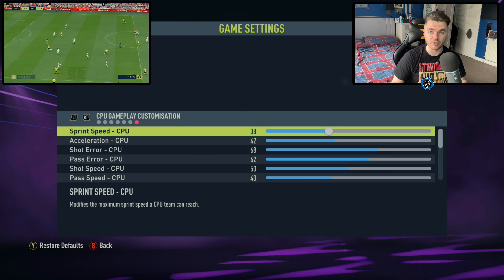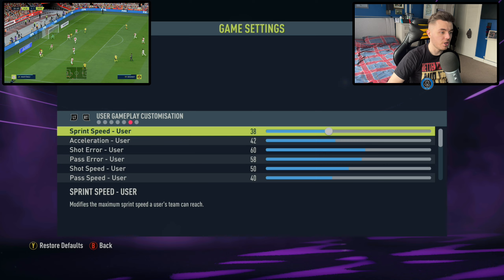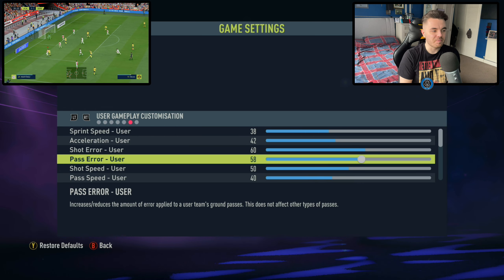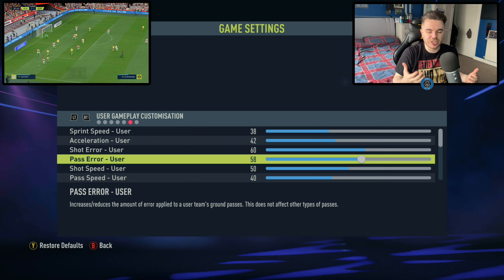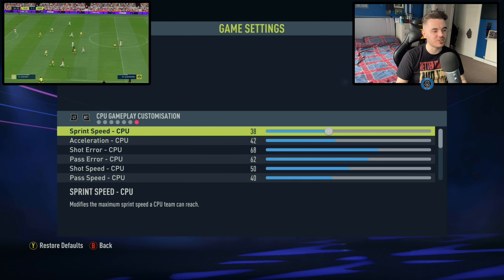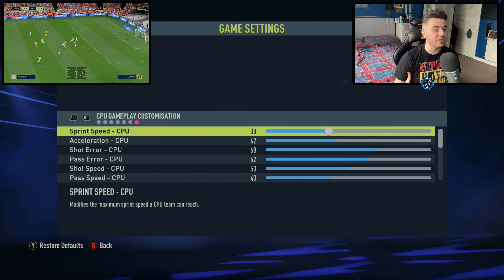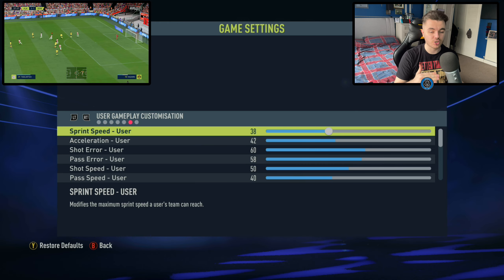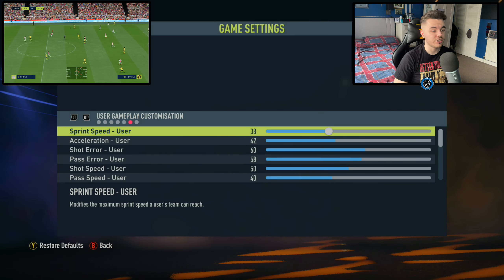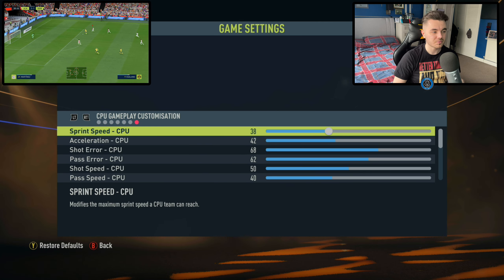Next up, shot error — this is up to 60, again trying to make it more challenging. You don't want to be able to just shoot from anywhere and score. Remember to vary your shot type: finesse shots, driven shots, headers, volleys, all that sort of stuff. These only affect normal shots, so that's worth bearing in mind. For the opposition it's up to 68 — it's a bit higher because you will be using different types of shots, whereas the CPU don't; they're always lacing their shots, and occasionally there might be a volley or header, but they never do finesse or low driven shots. So we're increasing that to stop them scoring every time they shoot.